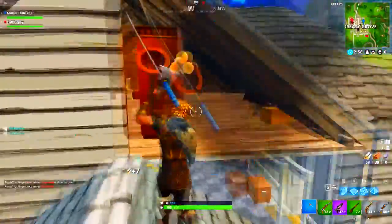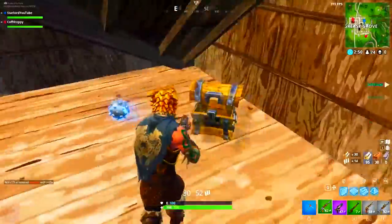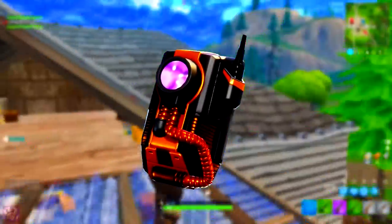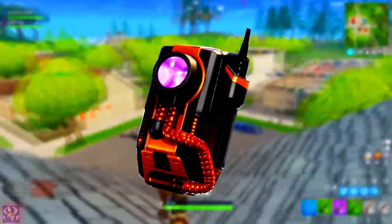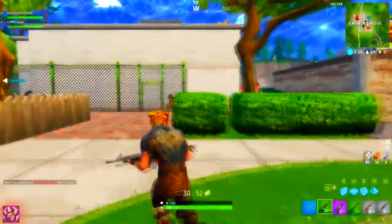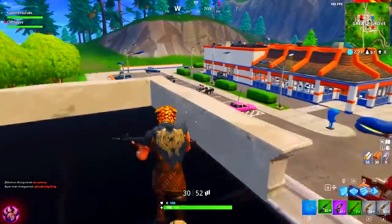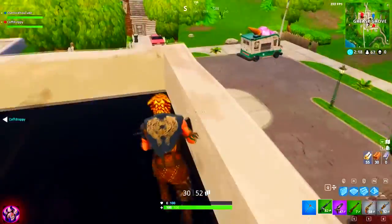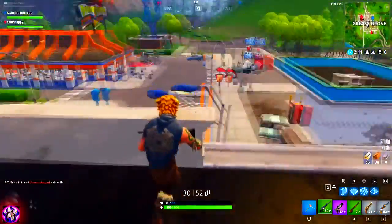There are a new load of skins, items, back blings and everything to talk about. The first one on screen right now is going to be another Dark Void kind of back bling, which is a little bit different from the Dark Matter one. This is called Dark Void and instead of being matte black, this one is black with a bronzy, goldy looking color. I'm a little annoyed because I bought the Battle Pass specifically for the Dark Matter skin and now they're releasing one called Dark Void.